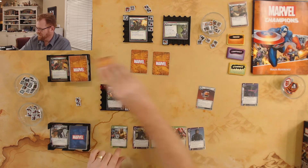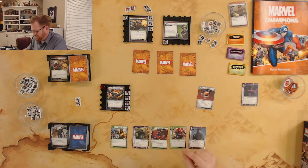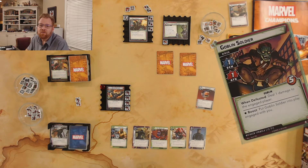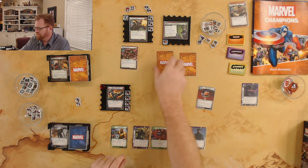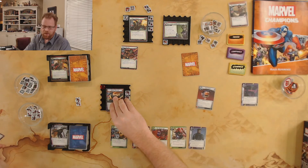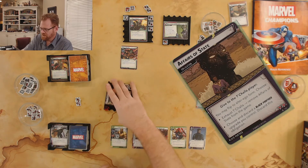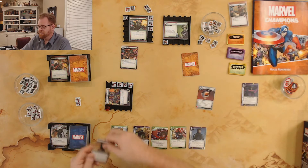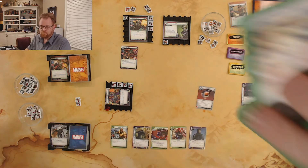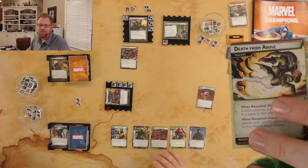Now encounters — there's a large stack of them in expert mode and this could go badly. First one: a Goblin Soldier comes out. Second encounter card: Affairs of the State — actually that's not a bad time to get that, so I flip to T'Challa, exhaust him, and get rid of Affairs of the State. Third: Death From Above.